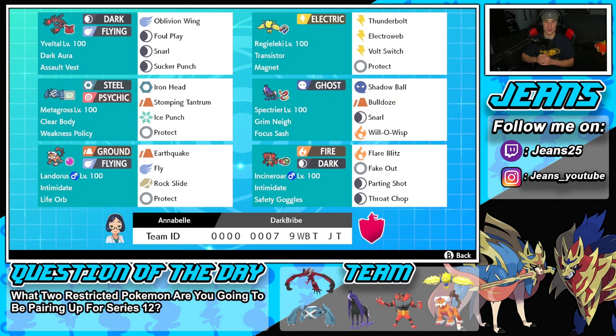What's going on YouTube, Jeans here. Hope you guys are having an amazing day. Today we are back yet again bringing you guys some more ranked competitive double battles for Pokemon Sword and Shield. In today's video we're going to be showcasing an absolute banger of a team that features Yveltal, Weakness Policy Metagross, and Life Orb Landorus.